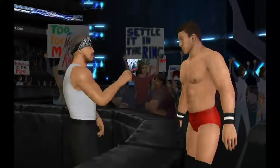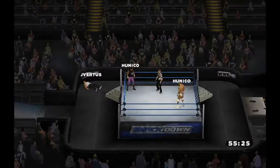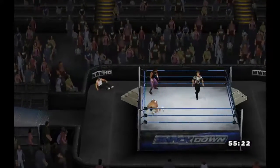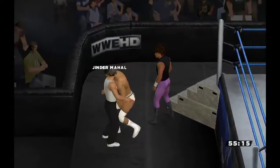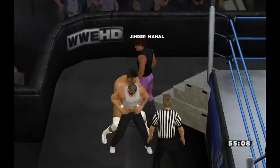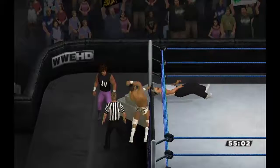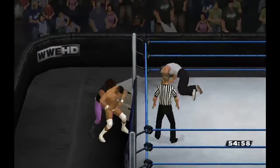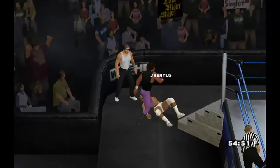Ted DiBiase appears — of course, these two are old rivals and DiBiase just gave Mahal a right hand. Those two were rivals especially when DiBiase was on his way out of the WWE, so it looks like they've rekindled their feud. All three men are on the outside. Unigol is thrown back in the ring and JVertus goes after Mahal with a back suplex — nice combination onto Mahal.